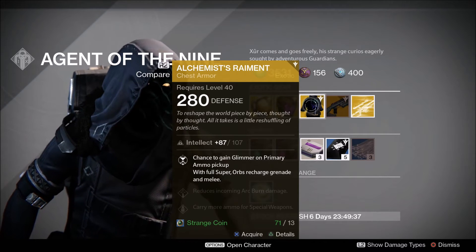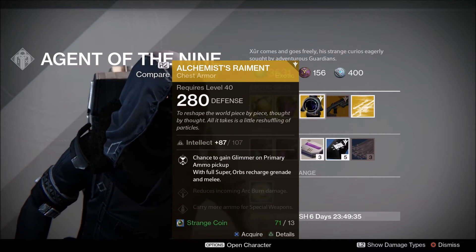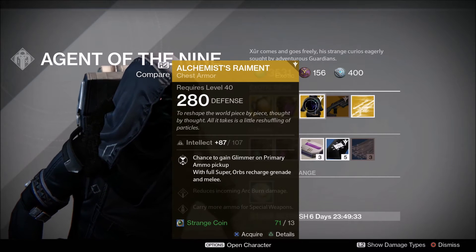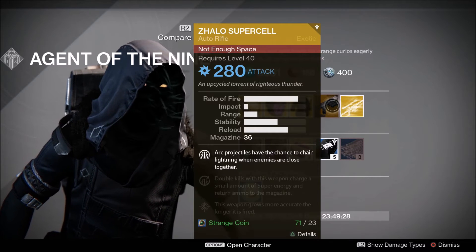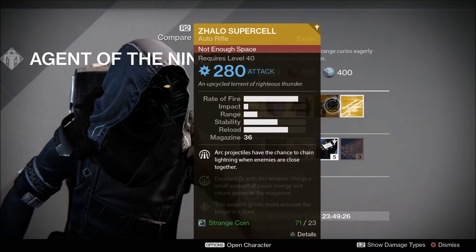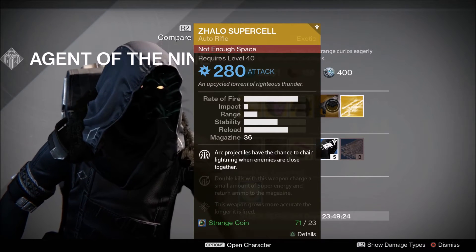Then we have the Alchemist's Raiment. I am actually using this on my warlock right now — love this. Anytime you pick up primary ammo you get glimmer, but what I really like about it is the fact that it has huge intellect on it, so it's really good for having a low cooldown on your super.